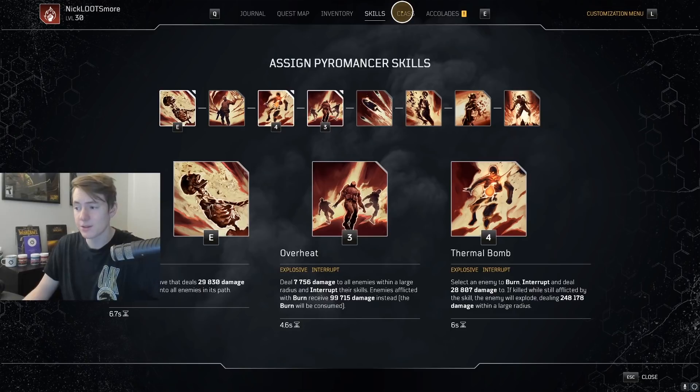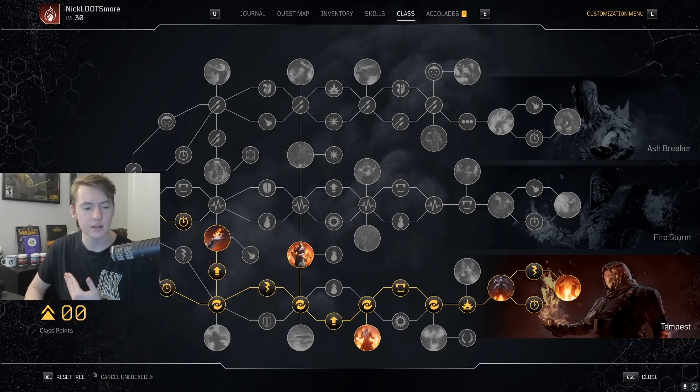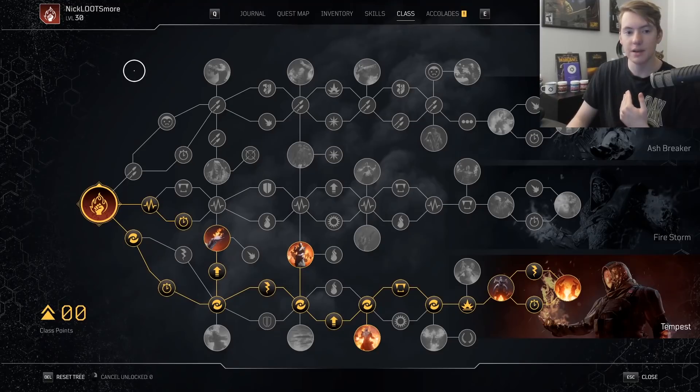Overheat pretty much ends up being your main source of damage, and then you use Thermal Bomb and Heat Wave. Thermal Bomb is mainly to get a lot of single target value, and then Heat Wave is to get a lot of Anomaly Power. So those things kind of just buff your Overheat and you're also buffing your weapon mods. In terms of the class tree, you can pretty much just copy paste this.